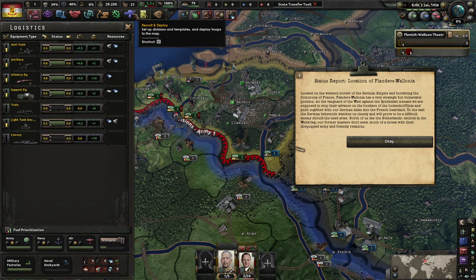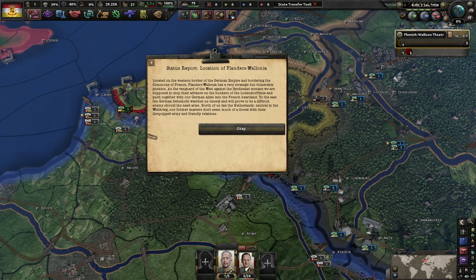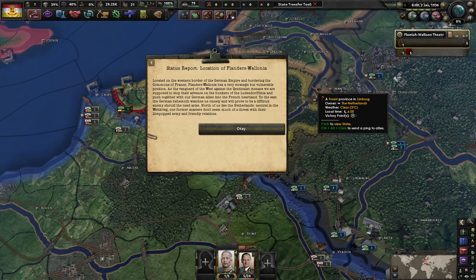We'll put one more on rifles. We can currently have up to 16 divisions and we've got 5 in the field. Status report on Flanders-Wallonia: located on the western border of the German Empire and bordering the Commune of France, Flanders-Wallonia has a very strategic and vulnerable position — at the vanguard of the west against the syndicalist menace, supposed to stop their advance and push together with our German allies into the French heartland.